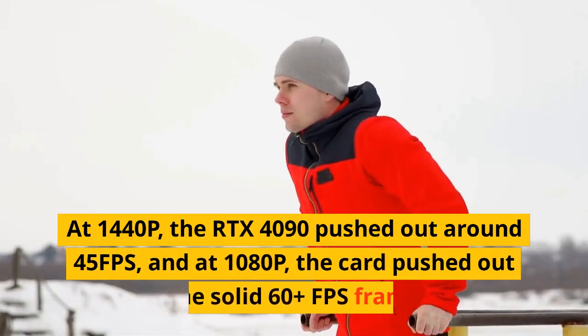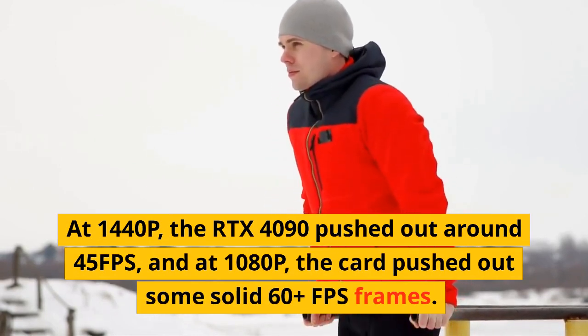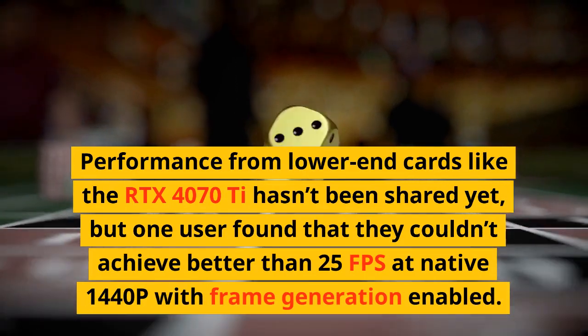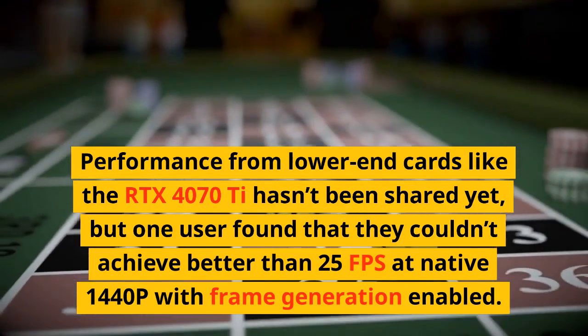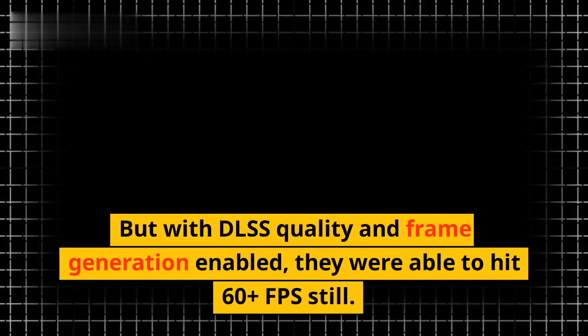At 1440p, the RTX 4090 pushed out around 45fps, and at 1080p, the card pushed out some solid 60fps frames. Performance from lower-end cards like the RTX 4070 Ti hasn't been shared yet, but one user found they couldn't achieve better than 25fps at native 1440p with frame generation enabled. However, with DLSS quality and frame generation enabled, they were able to hit 60fps.